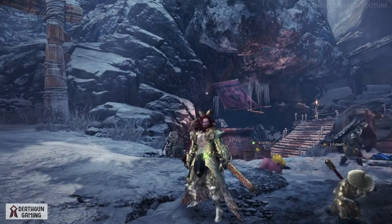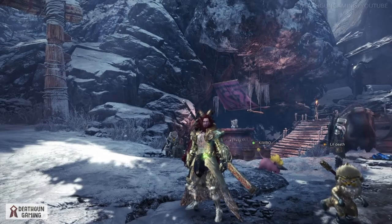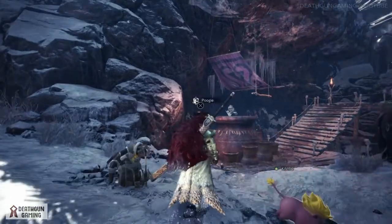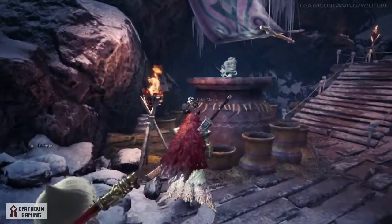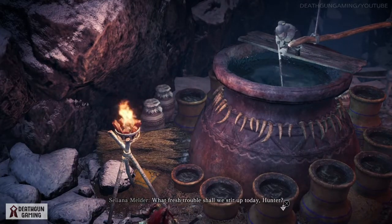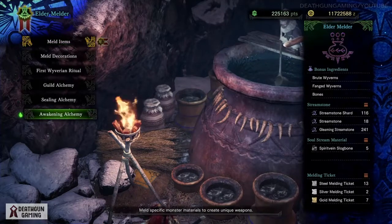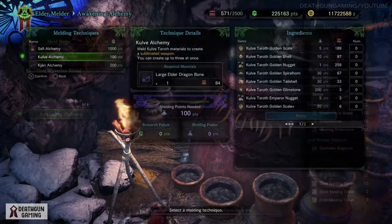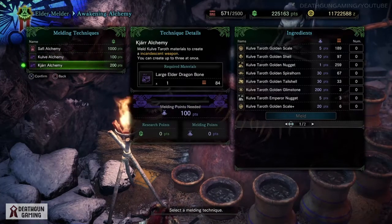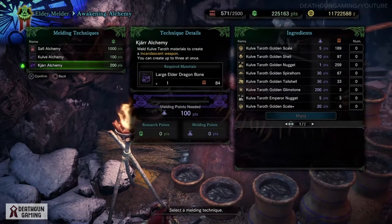We're not done — there's one more thing you're definitely gonna want to know. If you're looking to get yourself more Kulve Taroth weapons or regular Kjarr weapons — especially with that ice element — what you can do is come to the Elder Melder, go to Awakening Alchemy. Here you will be able to do the Kulve alchemy for the lower rank weapons and the Kjarr alchemy for the higher rank weapons.